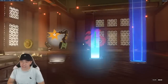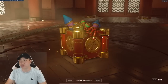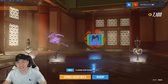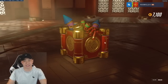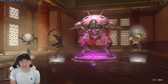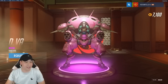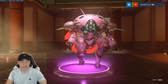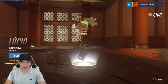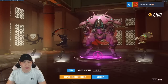We get a Widowmaker spray. Three blues in the next one — some player icons and currency, can't complain. Here we go — final boxes! We get what I think is D.Va. Two more boxes — an epic skin for D.Va and an emote. Oh — it's the bow! That's respect right there, I like that one. We also get a Reaper skin — one of the new Blizzard World ones. Not too bad. I'm gonna put Death Blossom on there, that's nice.